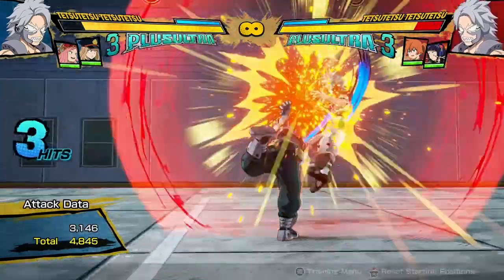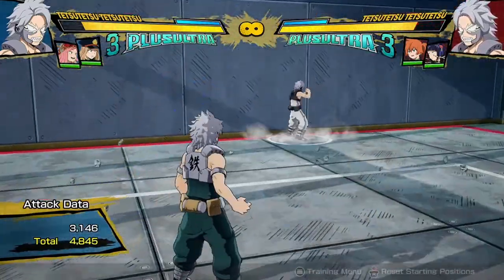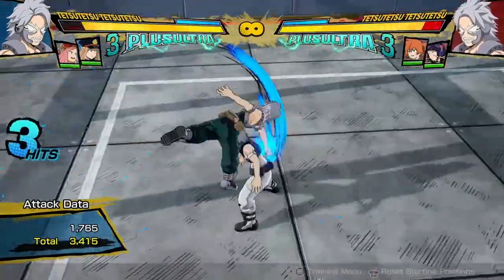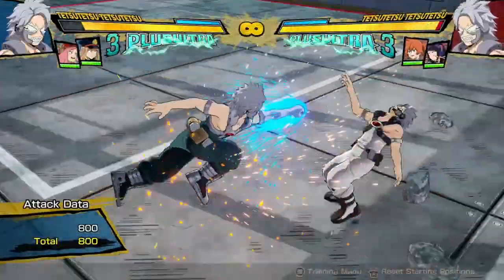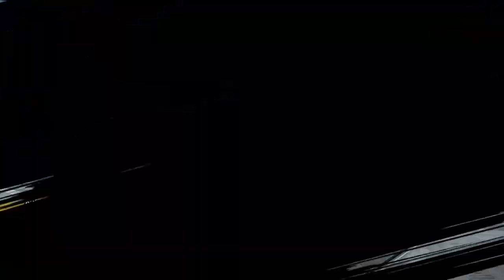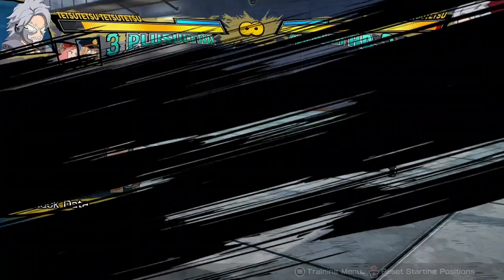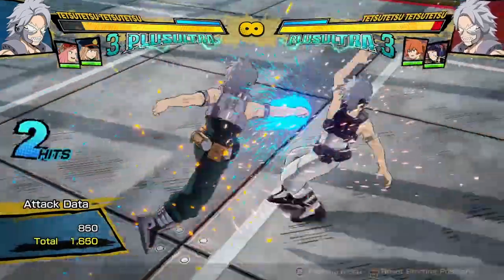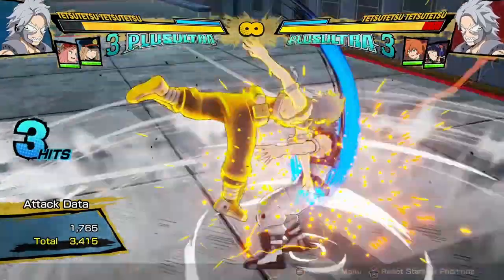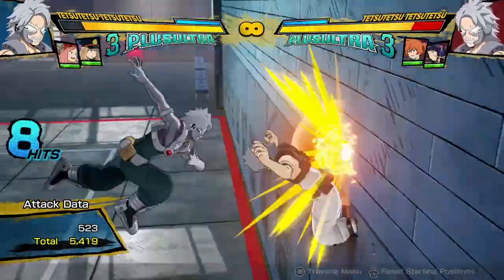His regular attack string is kind of garbage - it doesn't help him at all. It's three hits, but the air attack string is a lot better and a lot faster as well. It definitely is faster because this ground punch is like the slowest thing I've ever seen. His air attack string is actually pretty good and it puts the opponent in bounce state, so you can combo off of it pretty easily into stuff like this.